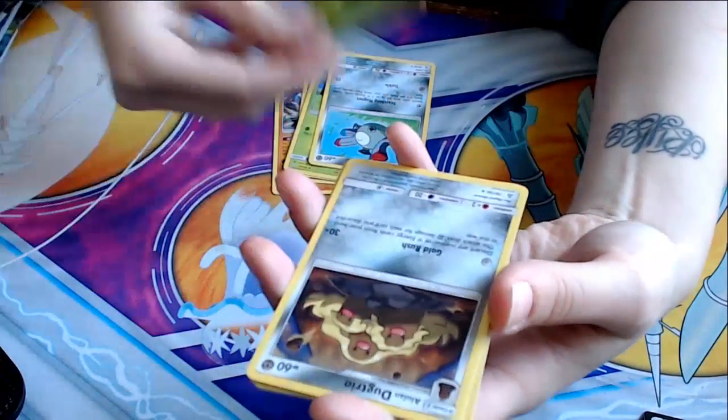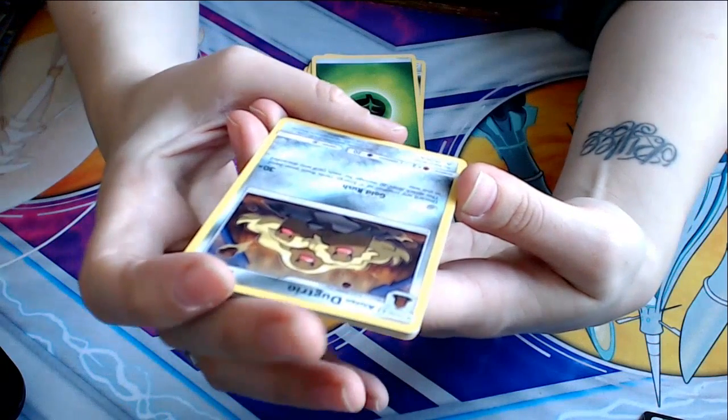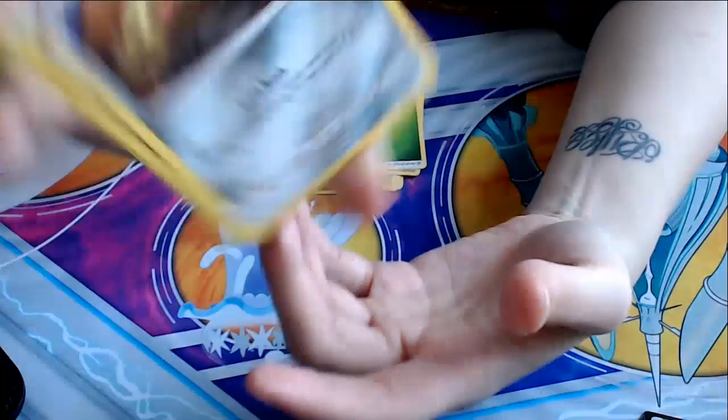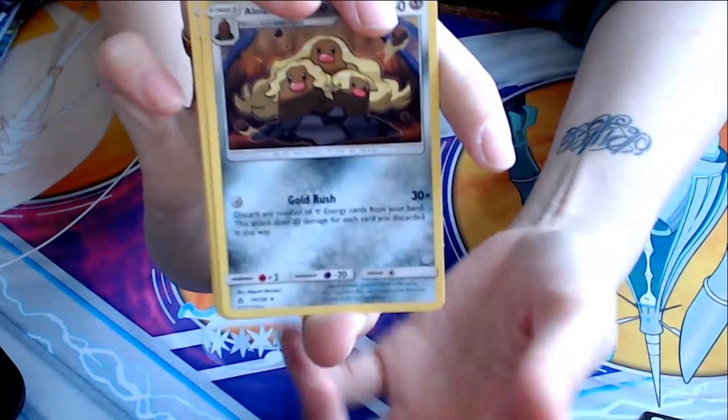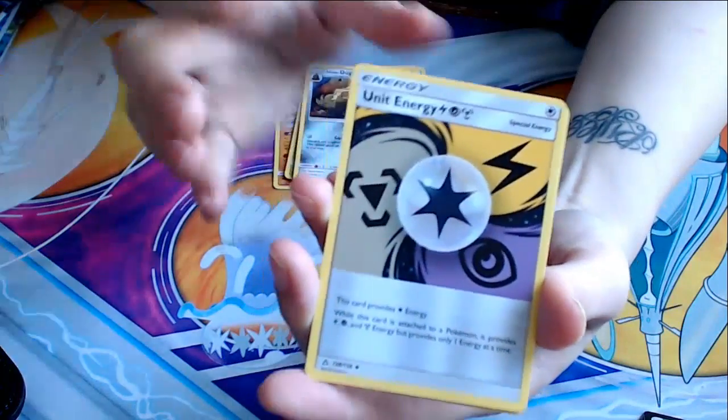We have a grass energy here. Alolan Dugtrio. Gold Rush — discard any number of steel energy from your hand. This attack does 30 damage for each card you discarded this way. So he would go well with that little Magnemite friend there. Unit Energy — what is this?